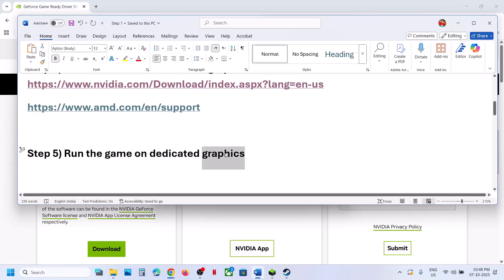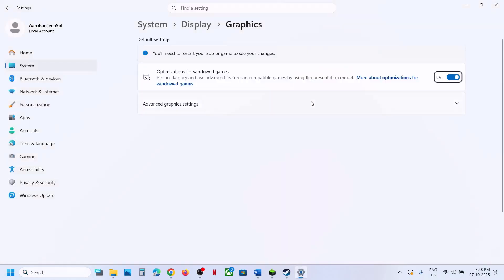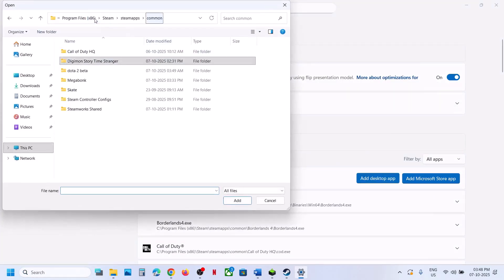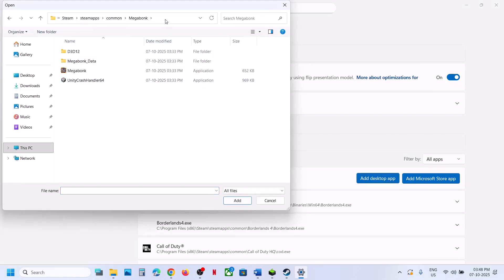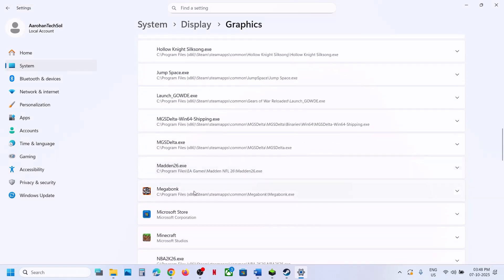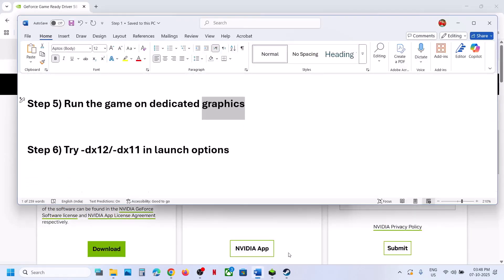Still not working? The next step is to run the game on the dedicated graphics card. Type Graphics Settings in your Windows search box, click on Graphics Settings, then click Add Desktop App. Go to the game installation folder, select the game exe file, click Add, then scroll down, find the game in the list, click on it, and select High Performance. You will see your graphics card listed. Then launch the game.